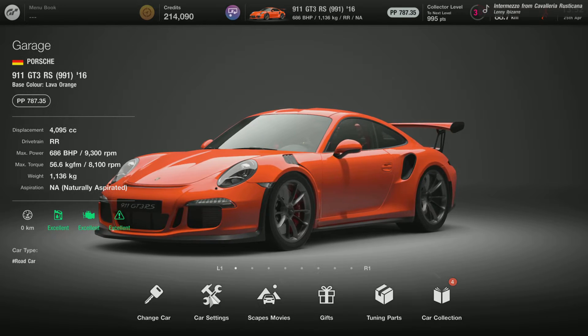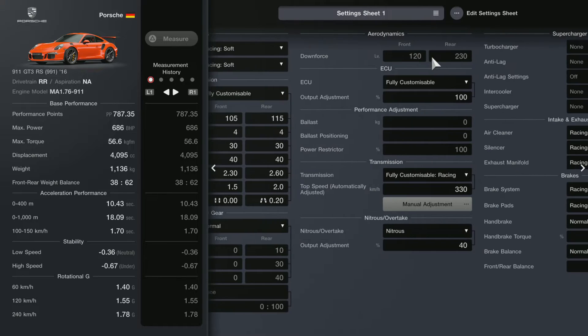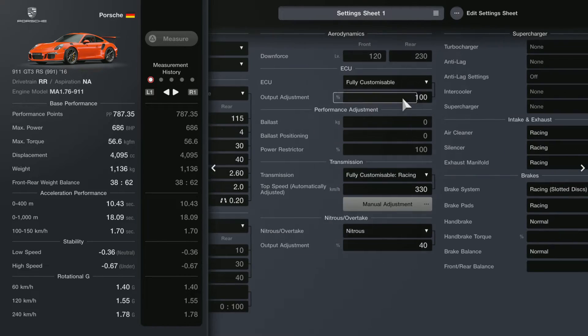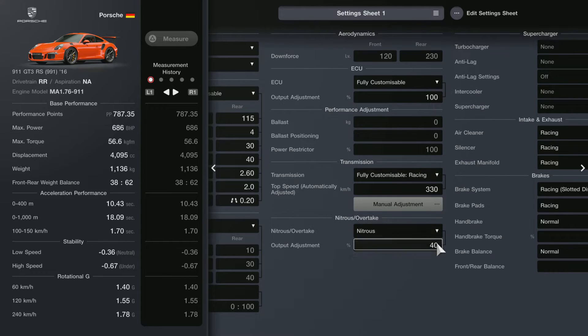I tuned this Porsche, as you just saw. Car settings — I have the NOS, I think. Turn that NOS on somewhere. I put it up to 70 because I'm doing a drag race with this car.